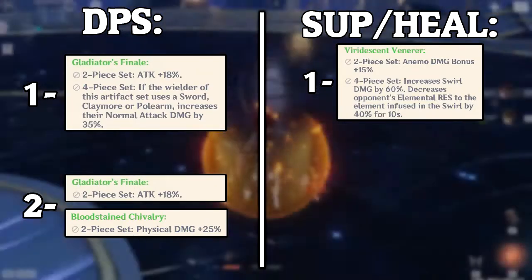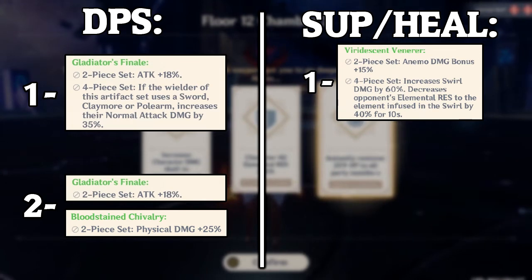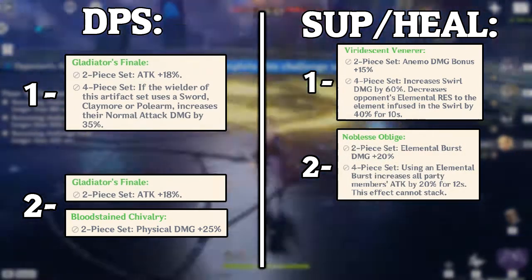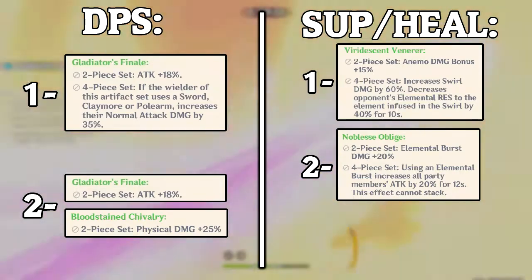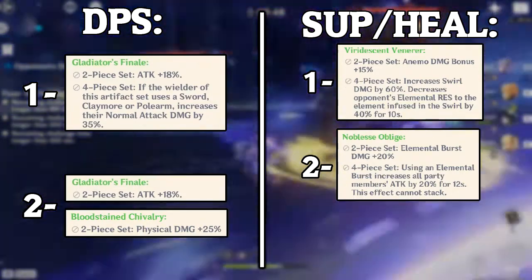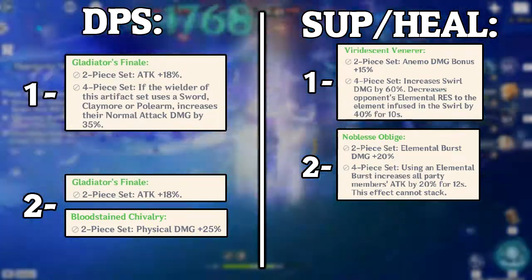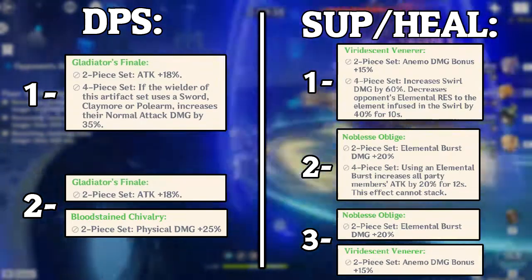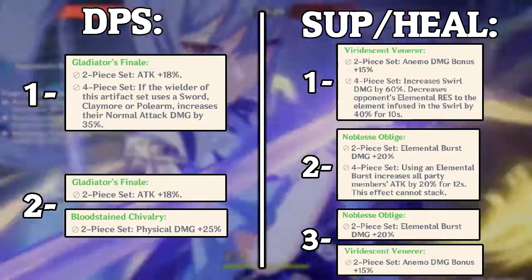Unless you already have another character on your team using the 4-piece Viridescent Venerer — we all know it doesn't stack, so you'd be wasting it. The second best artifact set for support Jean is the 4-piece Noblesse Oblige — it's also a very good support option, but same rule applies: if another character already uses it, it doesn't stack. If you can't use either of those full sets, you can go for a 2-piece Viridescent and 2-piece Noblesse Oblige. That's not the greatest support option but it's gonna help Jean do more damage, so it's still a decent option.